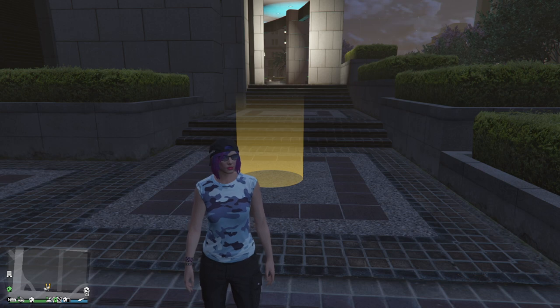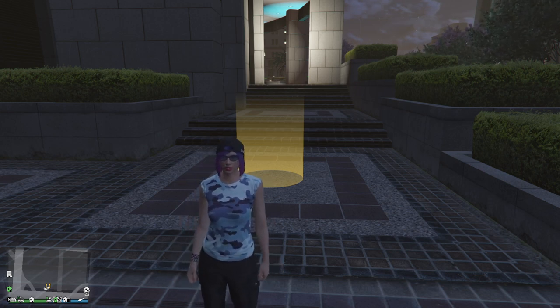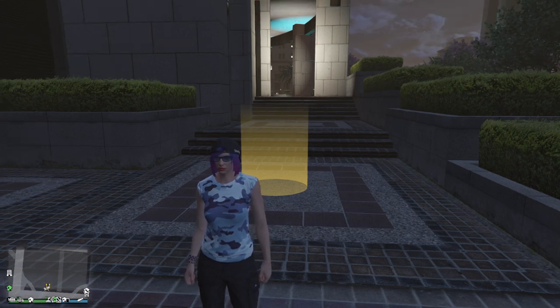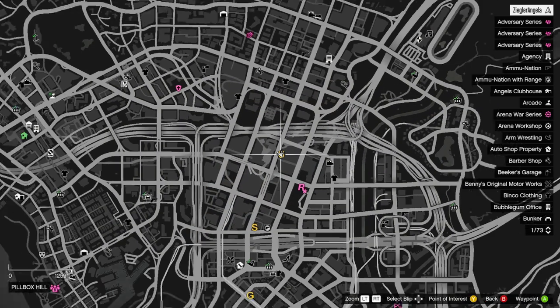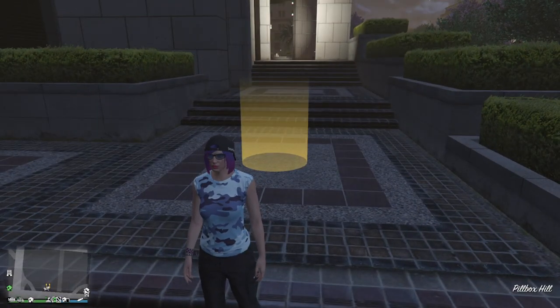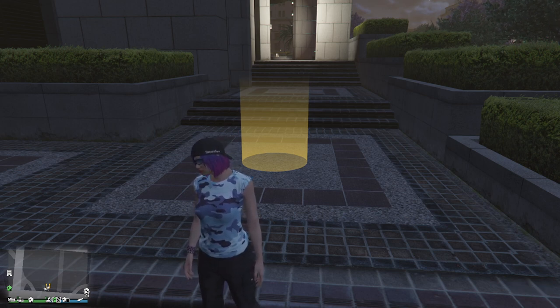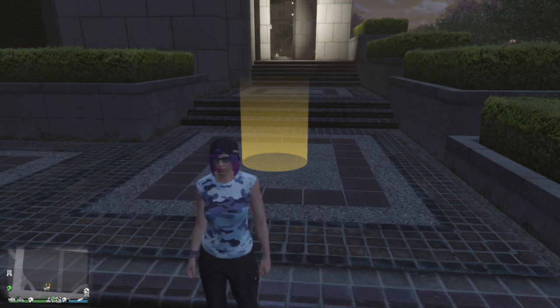There are also a lot of small rebalances and additions like new clothing, new hairstyles, and changes to payouts on various missions. To recap: for Operation Paper Trail, wait for Agent Ulp's call, then go to the U on the map at the IAA building and hop into the yellow circle to get started. Thanks for watching — guides on all this stuff are coming soon, and the rest will be drip-fed over the coming weeks.